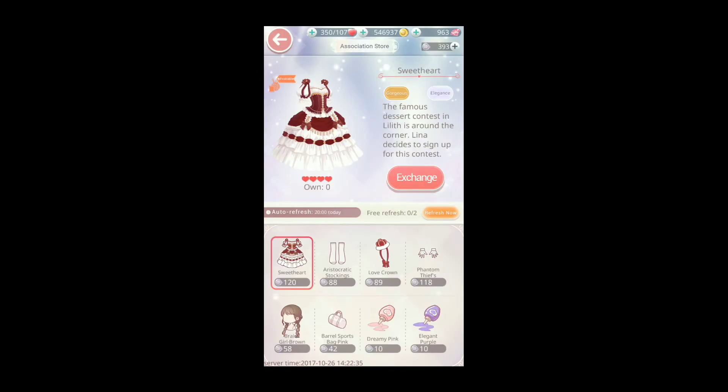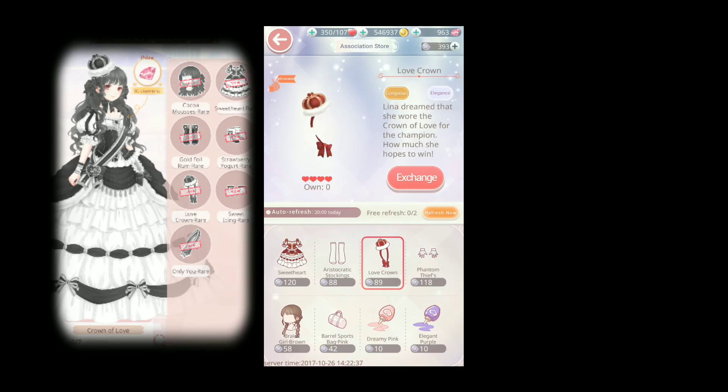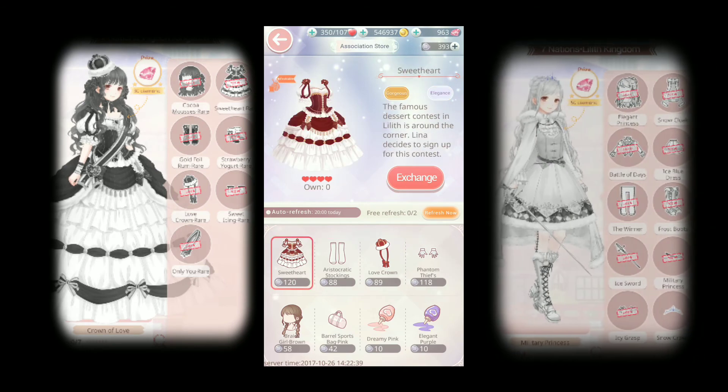I want to show you the Style Association shop because they added two new suits in here. One is the Crown of Love and the other one is the Military Princess.